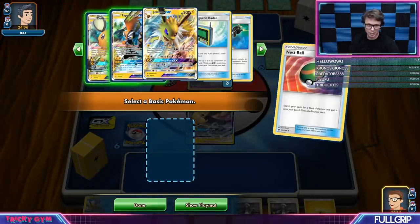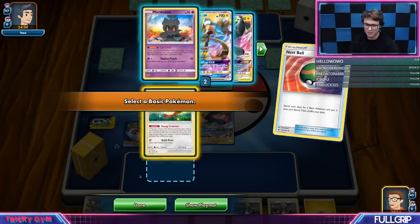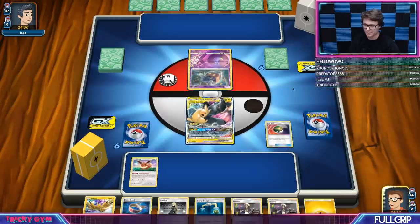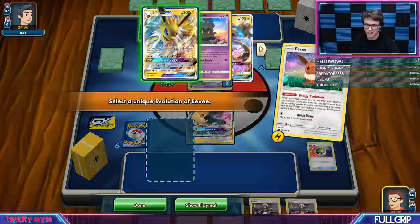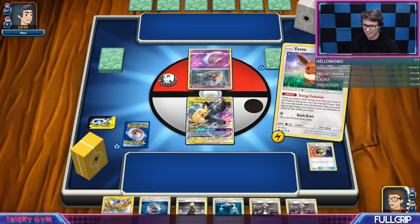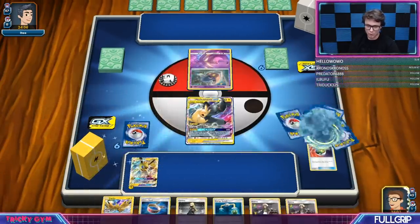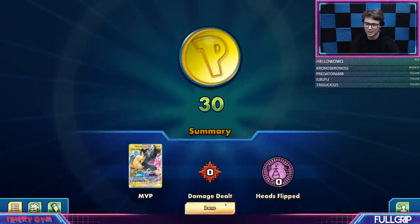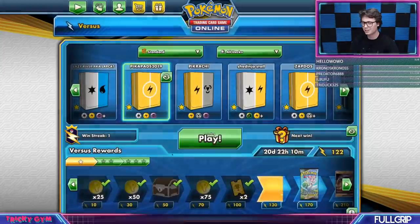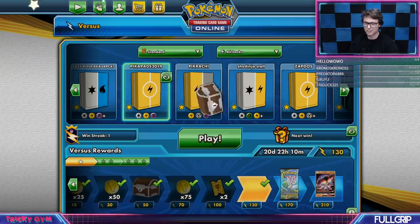We've got Jolteon in the deck — that's pretty Captain Insano, I'm into it. Let's go get that Jolteon up and rocking — we're going to Energy Evolution. Jolteon, I'm telling you, she's good against everything. We're going to get a Choice Band on that — and they're out. They didn't like what the Jolteon was cooking. Now we're back on another win streak — 6 and 1 with Pika Pads, I'll take it.